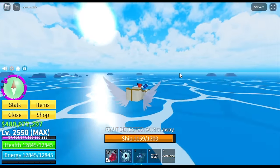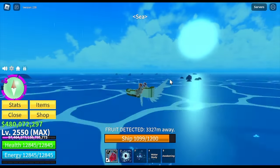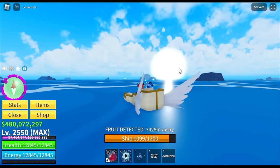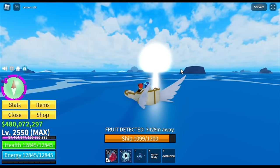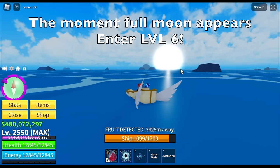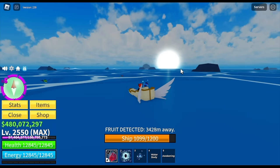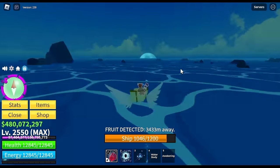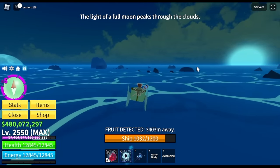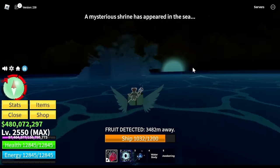The sun is almost down, so you need to stay safe here — rough seas. The moment that the notification appears, that is the time you should enter level six. The full moon peeks through the clouds — this is 100% sure. After that notification, enter level six, and a mysterious shrine will appear.